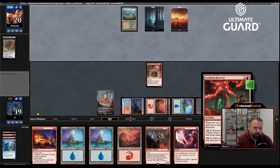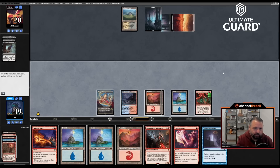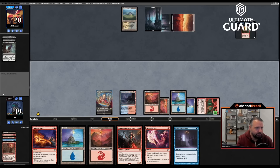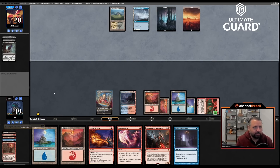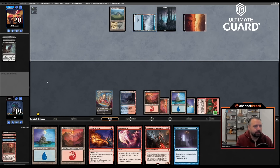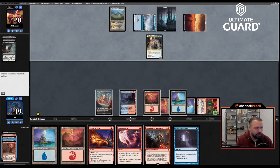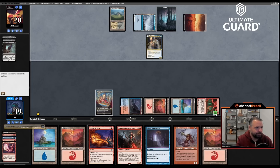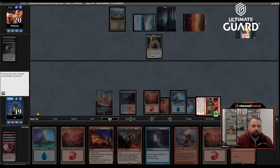Drawing extra cards off the Geist Flame Reservoir every turn makes me feel pretty far ahead. They killed Thing in the Ice with minus-three-minus-three. Playing basically a draw-an-extra-card-every-turn enchantment against black-white removal is pretty good. Flash back Desperate Ravings. They found their blue land. Cards and graveyards can't be the target of spells or abilities — sure, that doesn't stop flashback, but it would stop Bloodthirsty Adversary. I discarded a Lightning Axe.